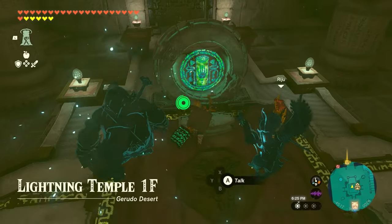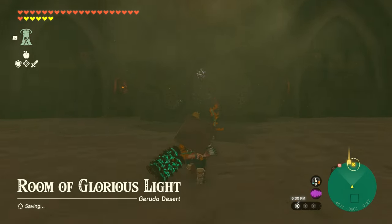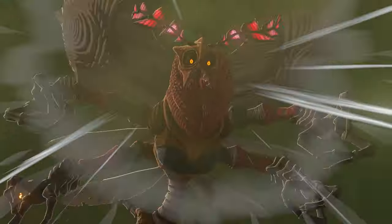Return to the Zonai pedestal and activate it to be brought up to the boss room, also known as the Room of Glorious Light. Much like the entrance to the Lightning Temple, there will be a giant hive for you to shoot with a Riju-powered lightning arrow to reveal the boss, Queen Gibdo.